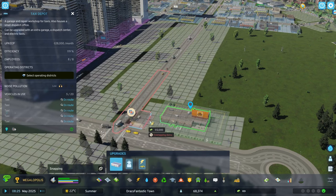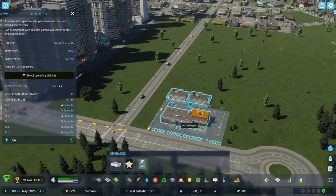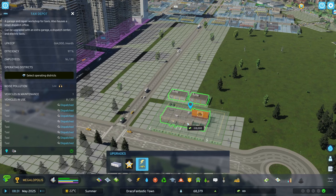The garage extension can be added at any time to increase the number of taxis on the road. I always build the dispatch center first, as I want taxis to be able to pick up anywhere in the city. And the electric option — well, that's up to you. It will reduce pollution and traffic noise, but it comes at a cost.